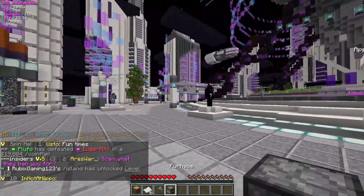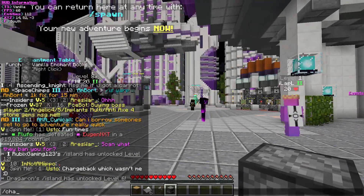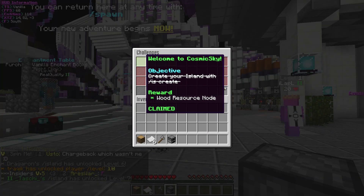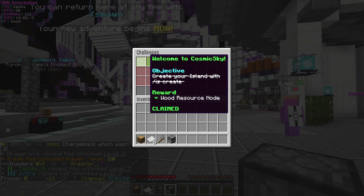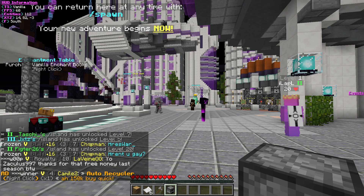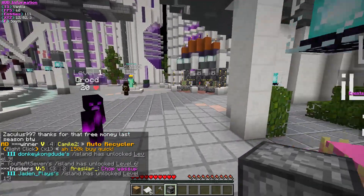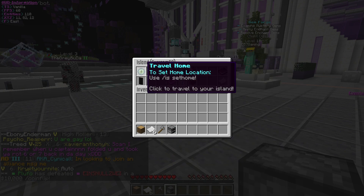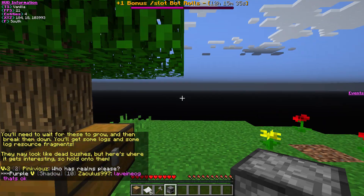I do have some stuff in my inventory because I have done some challenges off camera, just because they're like create an island, use the kit, run the help, and that's literally just things you do anyway. So I'm going to go to my island.